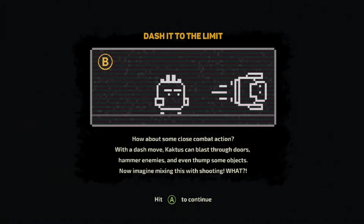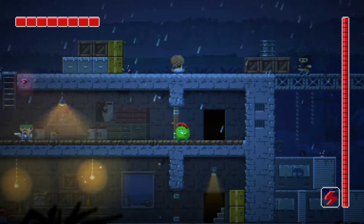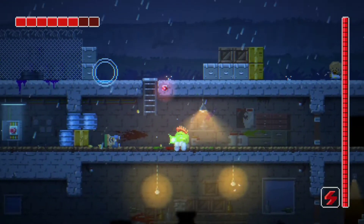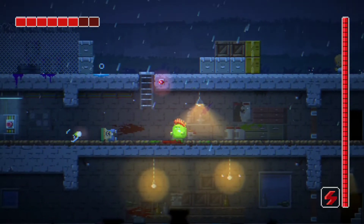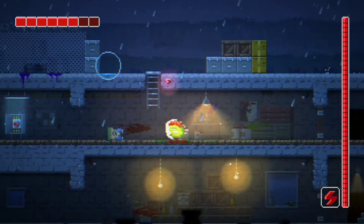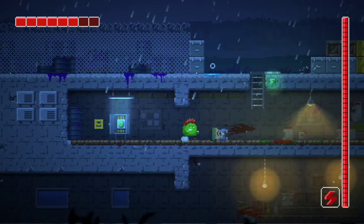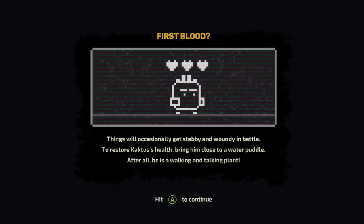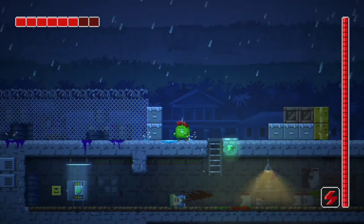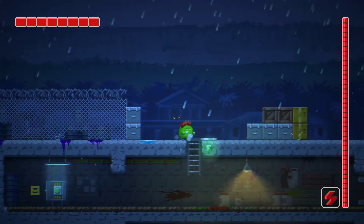Close combat action uses the dash with the B button — Cactus can blast through doors, hammer enemies, and thump objects. X shoots, B dashes, and right trigger also shoots. I like that dual mapping — it makes it easier. LB interacts with objects. There's also a health mechanic: to restore Cactus's health, bring him close to a water puddle, since he is a walking and talking plant.